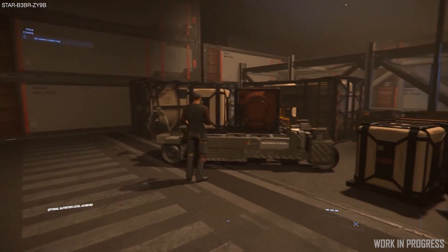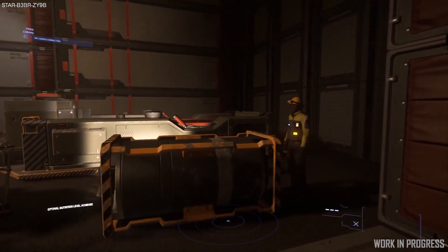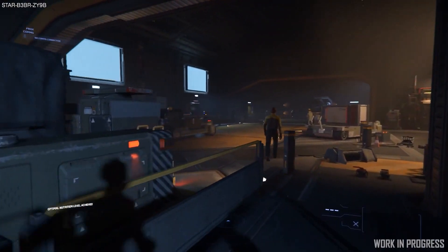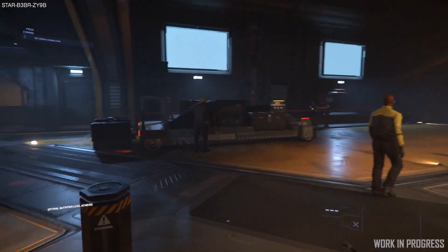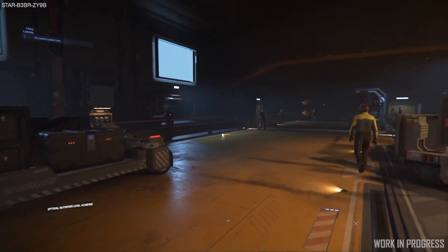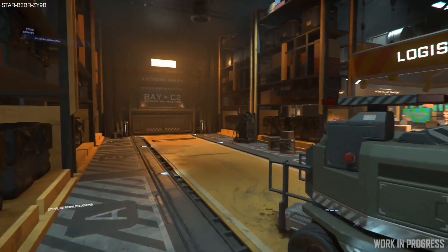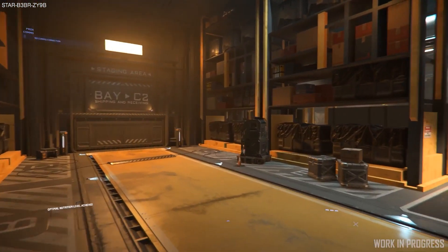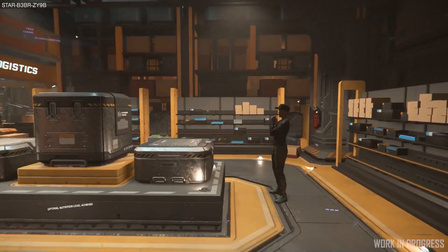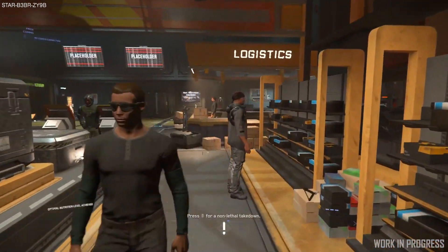As you are likely aware, CIG revealed their plans on how to present the new roadmap. I will go over that later in this video. We will begin with the roadmap changes, but I will say it is not available yet — we are still using the old roadmap at this time. For 3.11 locations, the space station cargo decks are now at 82% complete, with 42 out of 51 tasks done. They completed 3 over the course of last week, 1 was added, so 9 still remain.